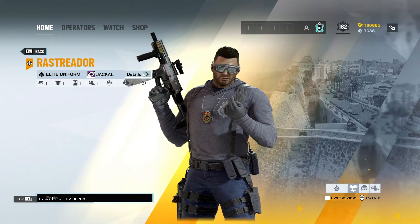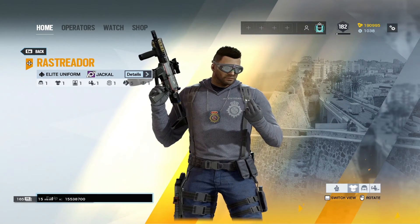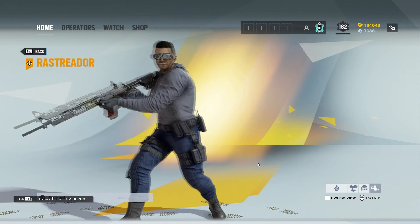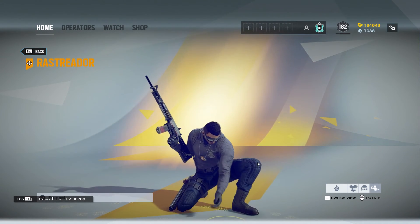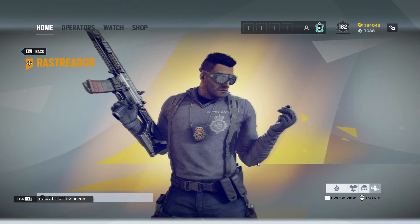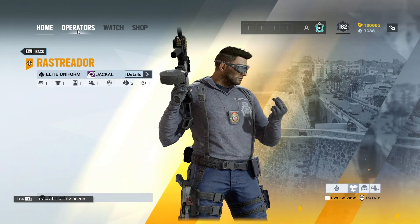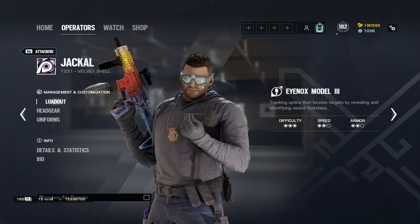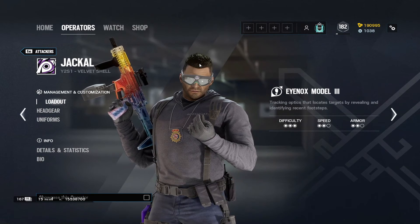We're also going to see the Elite animation for him. He does have the weapon skin — he looks fly. His headgear is pretty cool. Literally, he's just a detective, which is kind of funny. There he is — the Inox Model 3. He looks pretty dope. I like his glasses; they look super dope. It actually makes it so his headgear isn't huge and he doesn't look like a Valkcam strapped to his forehead.